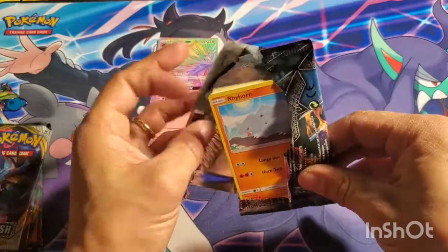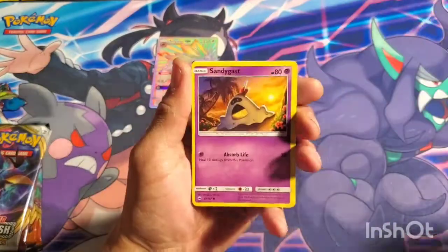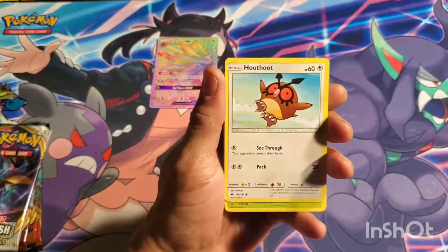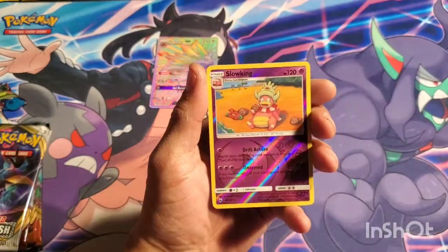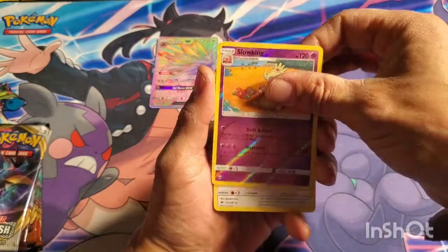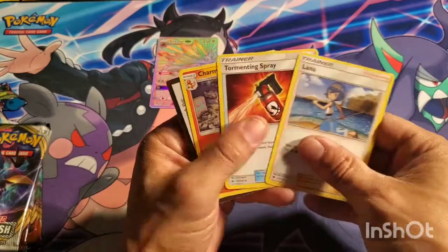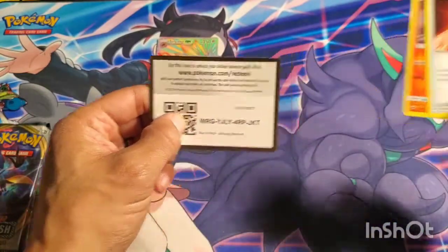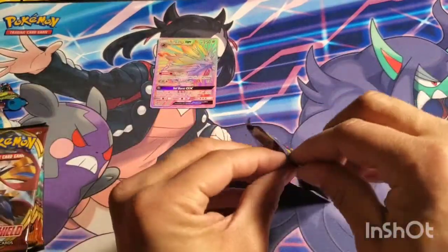So that Sun and Moon pack was the one with the rainbow. I wasn't expecting it. Now let's see what B-shad does — let's see how badly cut you are and what kind of bulk rare you're going to give me. Dewpider, Slowking — got a reverse rare — and the rare is a Charmeleon. Just to tease me. Womp womp.